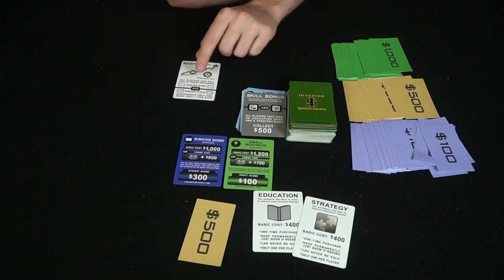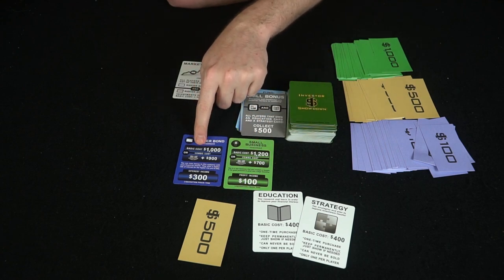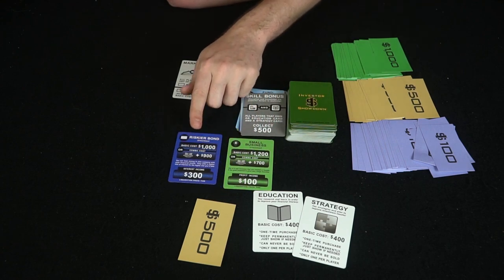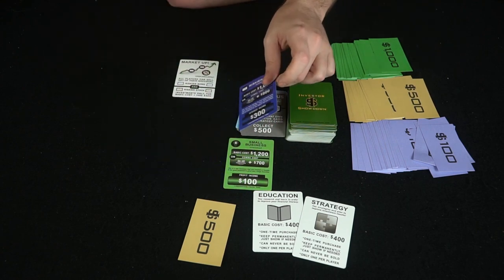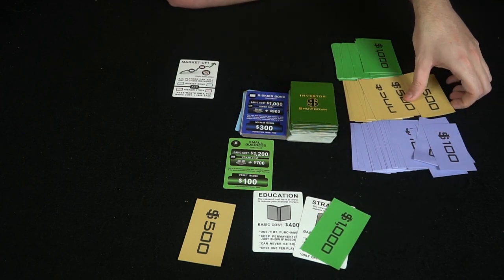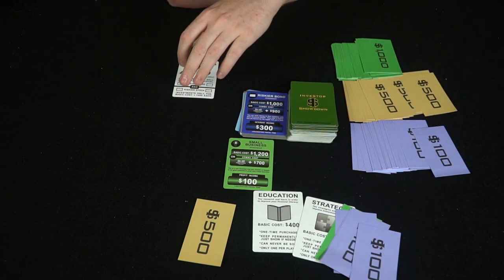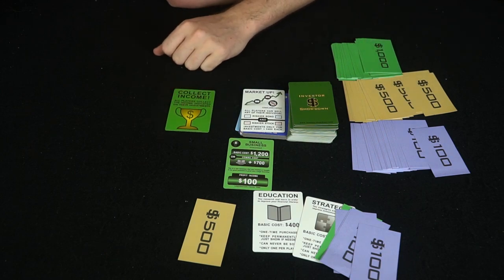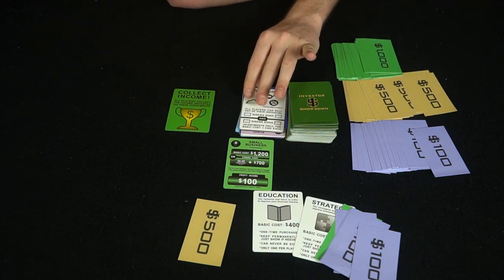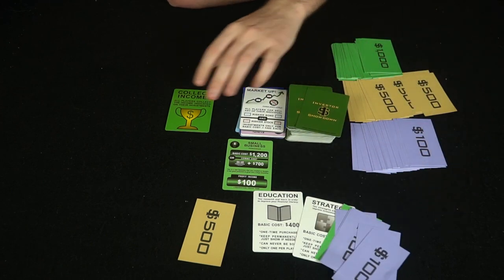As the market goes up, any player can sell their individual risky bonds and risky stock investments for their basic cost plus $400 extra. So selling the risky bond gets me $1,000 back plus an extra $400 from the bank — a nice little bonus. Then there's a 'Collect Income' card, which is a bit unfortunate since we sold our stock, but we still collect our $100 and everybody else collects as well.